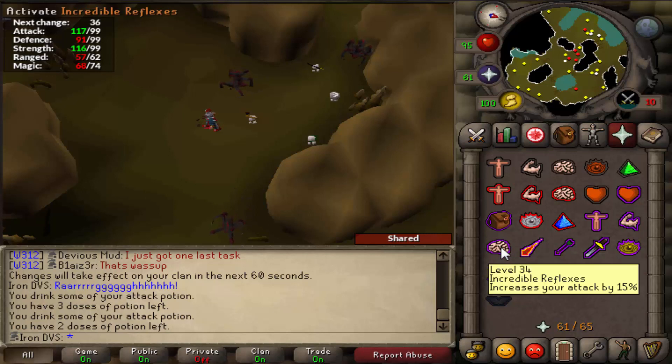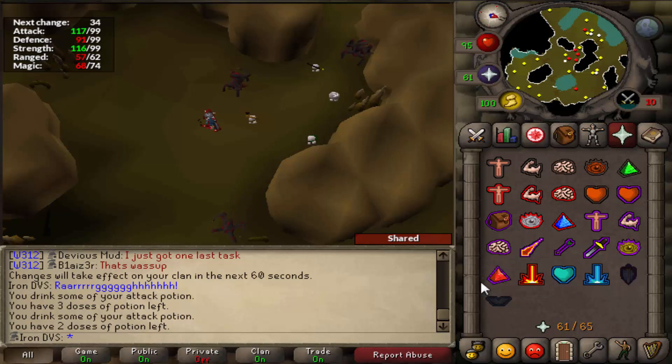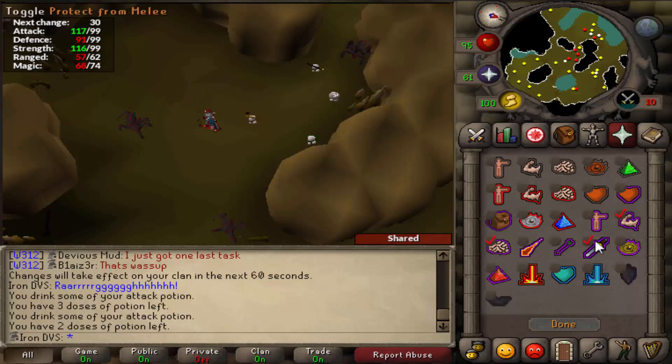Since I'm a noob I'm going to be using Ultimate Strength and Incredible Reflexes, but make sure you guys set it to Piety if you have Piety. You're going to want to set your quick prayers to Protect from Melee and Piety — I'm setting it to these two because I'm a noob, but yeah make sure you set it to Protect Melee and Piety.